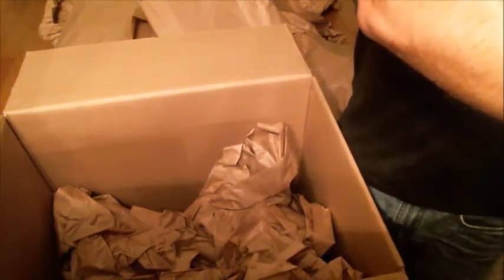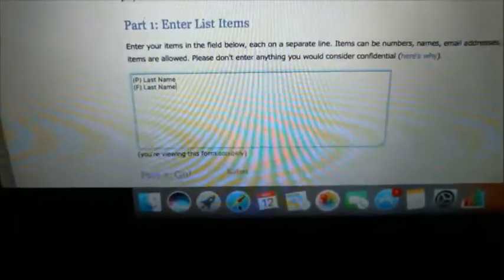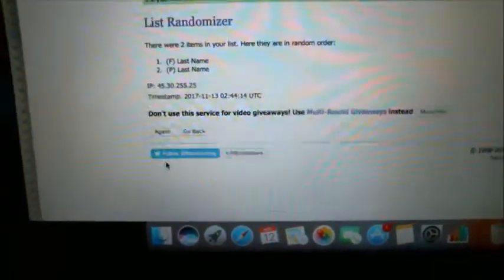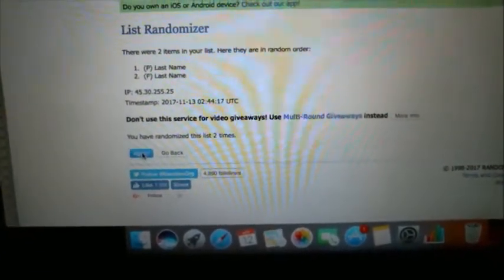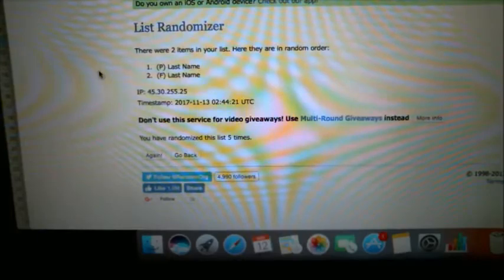All right, let's do the Darth Vader first. Last name P and last name F. Let's go ahead and randomize this — we'll do it five times, name at the top is going to get it. One, two, three, four, five. That sucker never changed the entire time — how in the world is that even possible? That's crazy. So last name P on that one — Torrance, you're going to walk away with that one. That's cool.